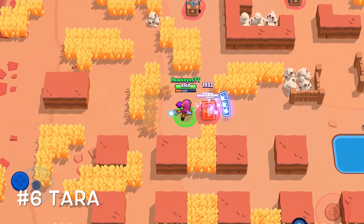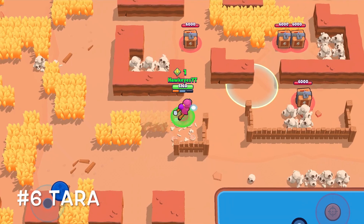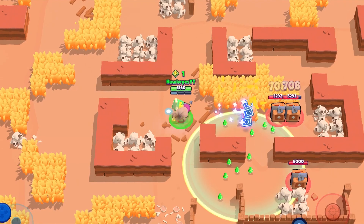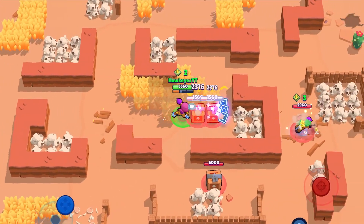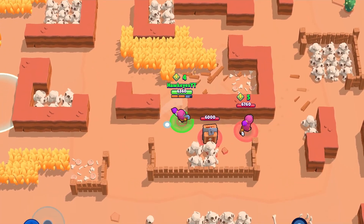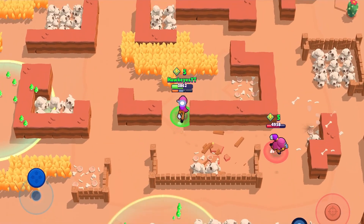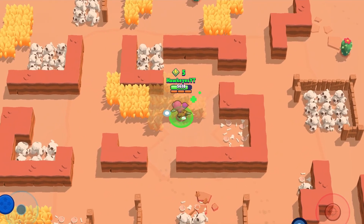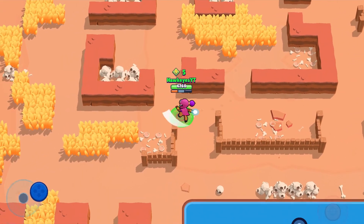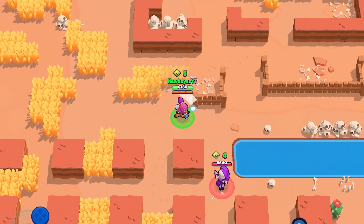I'll be going over some reasons why Tara isn't that great and tips and tricks to playing Tara in solo showdown. The first reason why she's sixth on the mythic rarity brawler list is because her range isn't the best — it's very hard to get in range of people because a lot of brawlers can just outrange her. The second reason is it takes a really long time to charge her super, and her main attack is pretty hard to land all three tarot cards on an opponent unless you're very close.